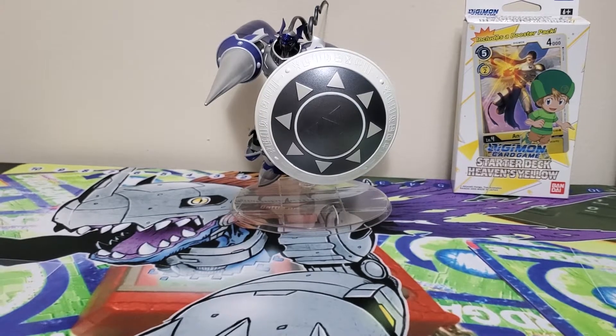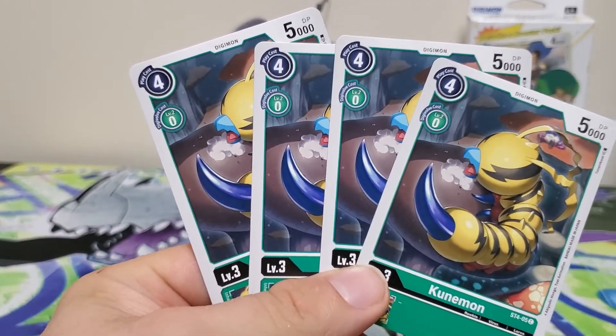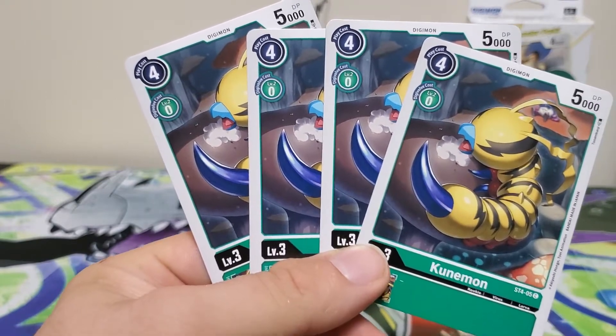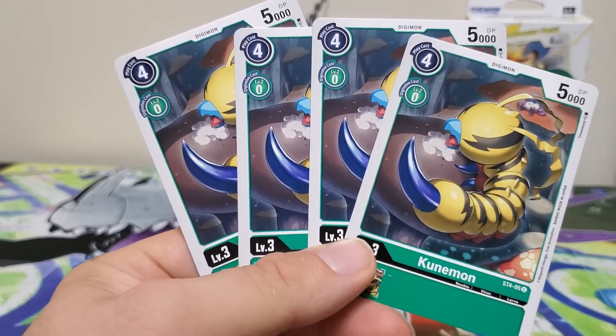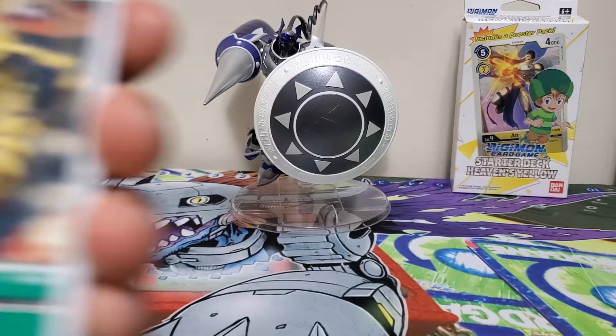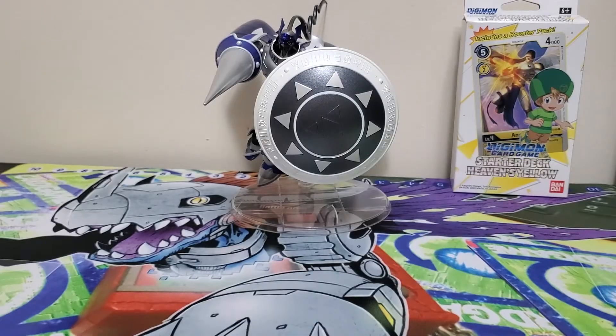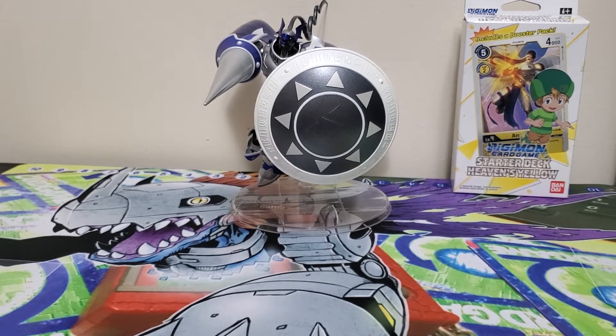The last of the rookies is four copies of Kunimon — four play cost, zero Digivolution cost, 5000 DP, and no effect. It's a straight-up vanilla with nothing special, but as a one or two-of in a deck it's alright. It has good attack power that could take out some champions, and because it Digivolves at 4-0, you could use it for some niche circumstances.